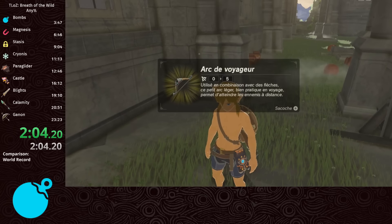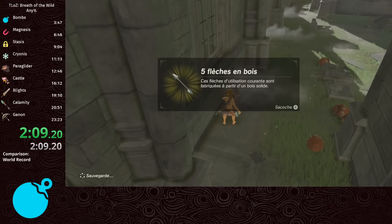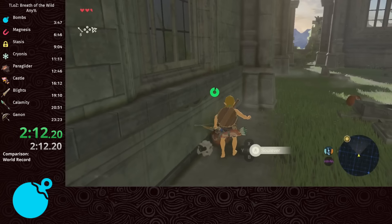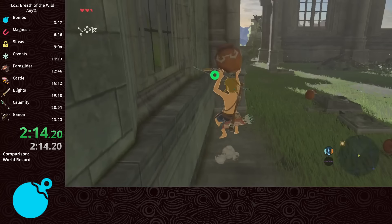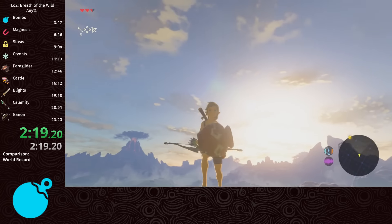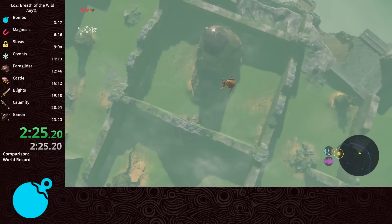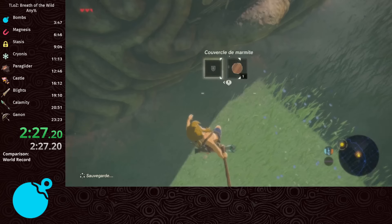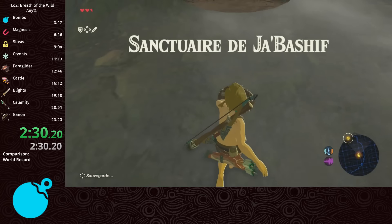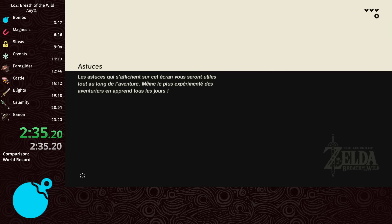Here we pick up the bow and arrows, completing our equipment set, getting us ready for a lot of fun glitches and tricks. This brings us to the first BLSS, or bowless muggle slide, of the run - I'll be explaining it in a later segment because there just isn't enough time now. Just enjoy watching Link hover straight to the bomb shrine. Next, we perform a fall damage cancel by interrupting the weapon throwing animation with an equipment swap to land by the shrine without dying. Since we didn't go to the tower, the shrine is dormant and we clip in using another shield clip, luckily reusing the skew stored at the Temple of Time.